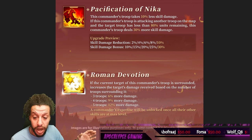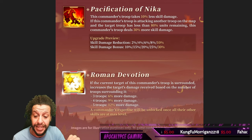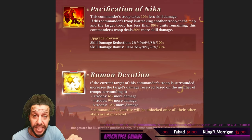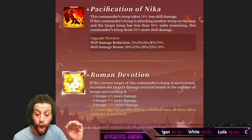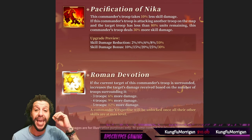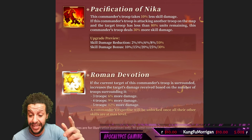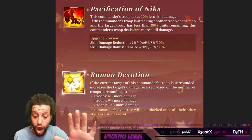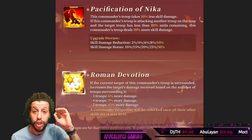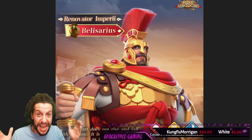Let's look at the expertise. If the current target of this commander's troop is surrounded, it increases the target damage received based on the number of surrounding troops. If there are 3 troops surrounding, you get extra percent damage. If 4 troops, you get 9% more damage. And if surrounded by 5 troops, you get 12% more damage. This is pretty amazing.